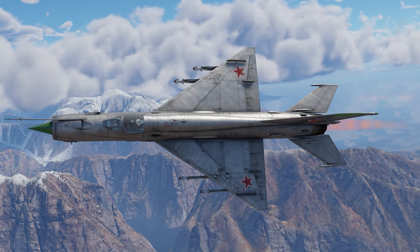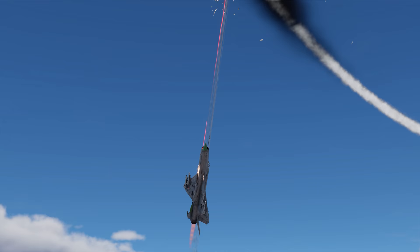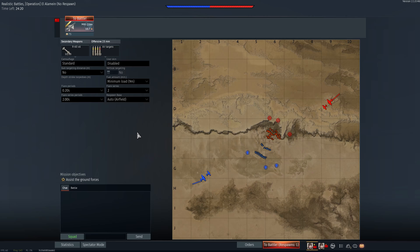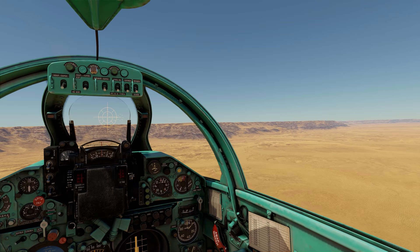The MiG-21Biz is no stranger to dogfights either. Its small mass makes it quite dangerous in a duel, while its powerful engine makes up for lost speed quicker than you'd expect. Just remember it has an afterburner, so fuel consumption might become a problem. We recommend taking enough fuel to last 20 to 30 minutes. This will slightly reduce your flight performance, but will ensure you'll be able to finish a battle before the fuel runs out.